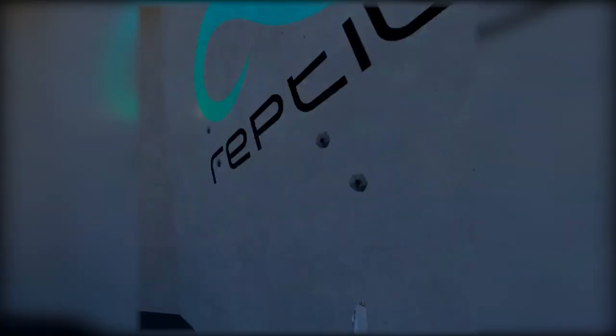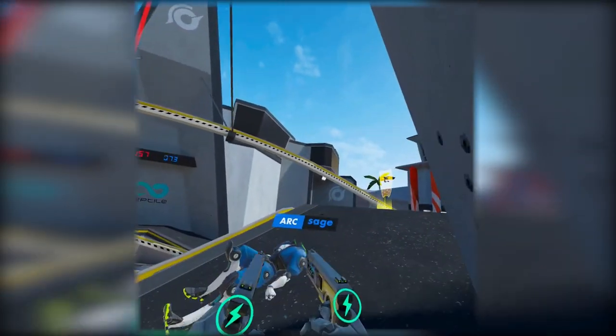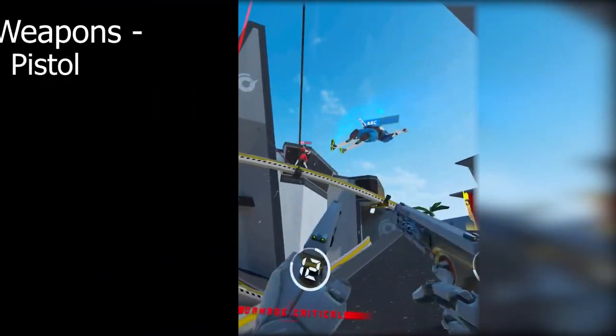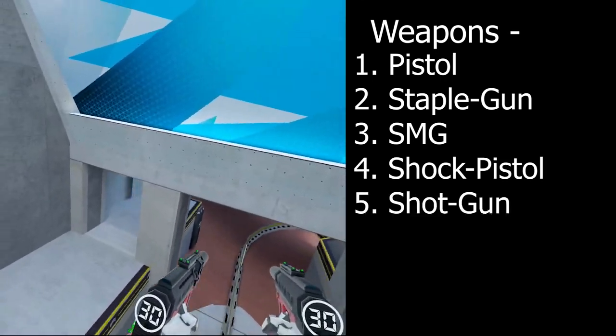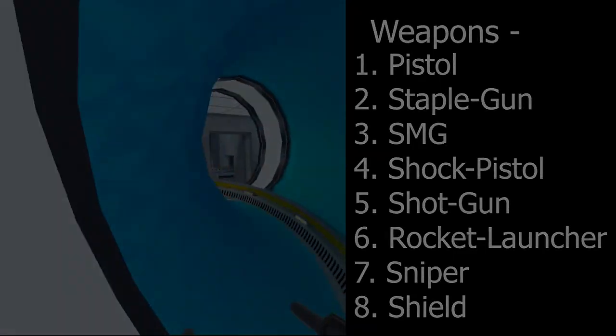Control point: there is one center button that counts up when pushed. The first team to reach 300 seconds, or 5 minutes, wins the match. You'll be fighting for every second on the clock. There are a variety of weapon options — weapon pickups are different for each game mode and make for an interesting encounter. You have pistols, staple gun, SMGs, shock pistols, shotgun, rocket launcher, sniper, and even a shield. You will have plenty of options to choose from.